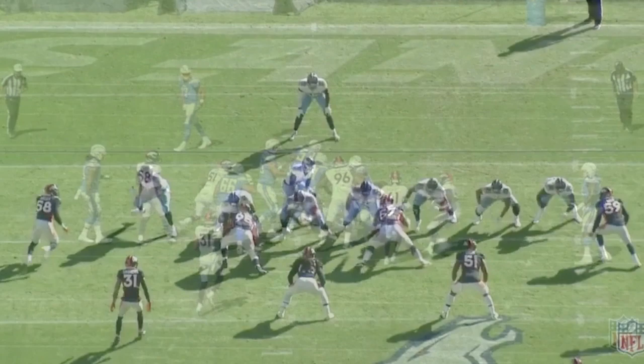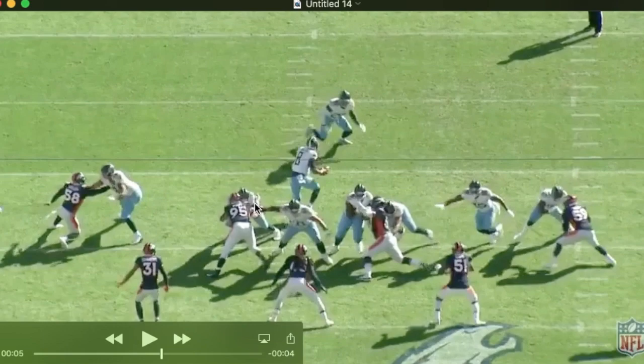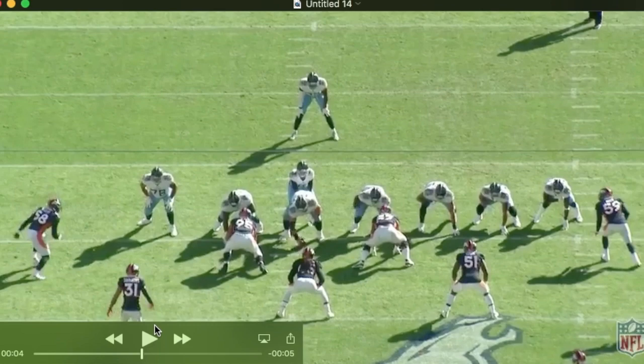I want you to watch his hands and their fluidity here. His hands are wide — you can see he does not initially win inside hand position, as both arms are outside of the guard. He lines up here at 2i. He's going to jerk the guard to one side and watch how fluidly the left hand dips under with his shoulder. He's able to get inside leverage and get in on the tackle. Watch the fluidity of the hands, the jerk with the right arm, and then the dip with the left shoulder and outside arm.